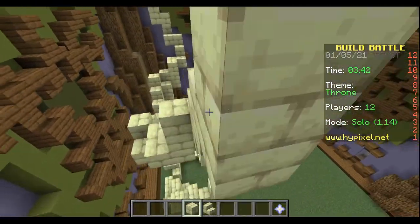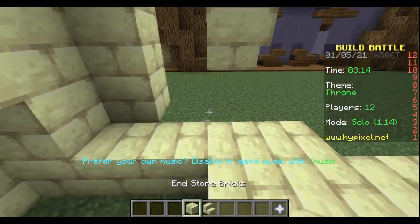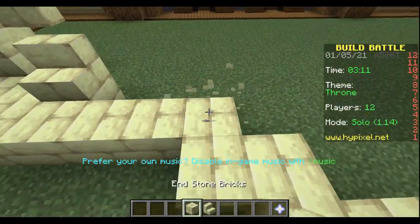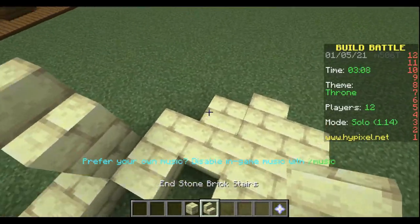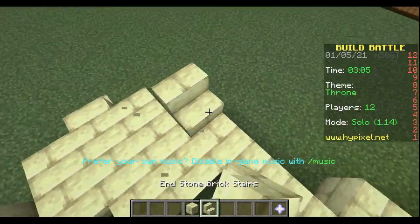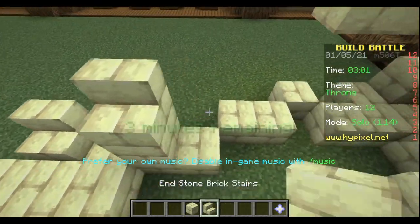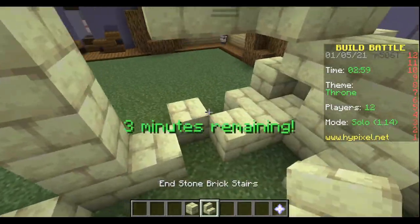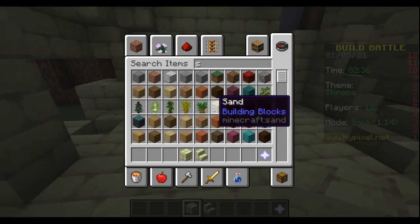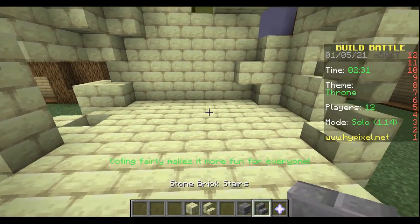Went straight for the second horn, not counting the blocks, just trying to get a similar left one. Then we went for filling the teeth into the dragon — it wasn't that great because I don't know how to make it symmetrical that fast in five minutes. But it turned out good. This actually inspired me so much to start making a new dragon on the server, which will come in the future.